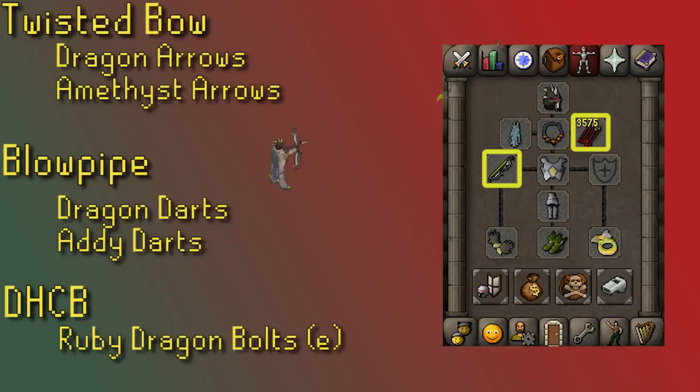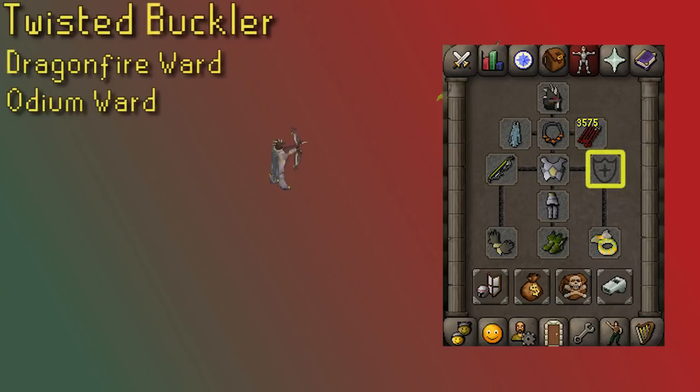If you are using a crossbow better than Rune, you definitely want to bring Ruby Dragon Bolts instead, and you could switch to Diamond Dragon Bolts at about 250 health. You can only use a shield if you're using a crossbow. The best-in-slot range shield is the Twisted Buckler, followed by the Dragonfire Ward, then the Odium Ward being third.